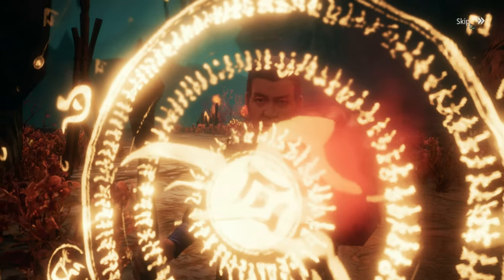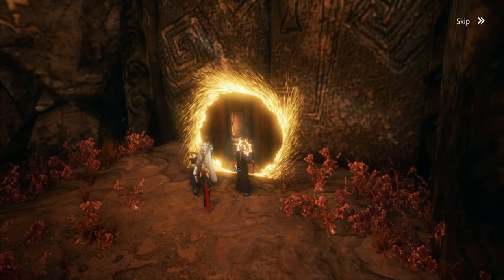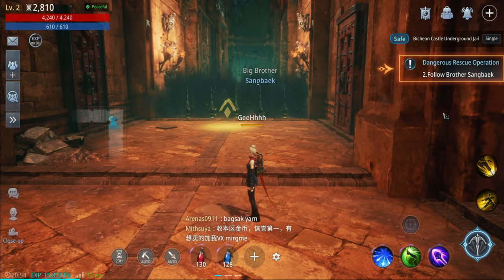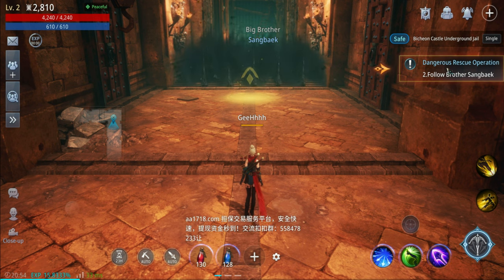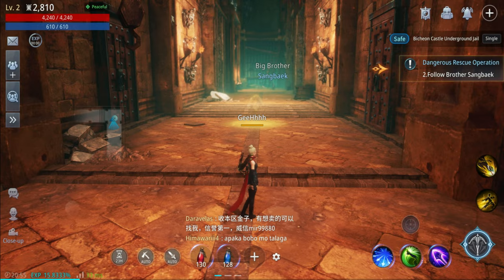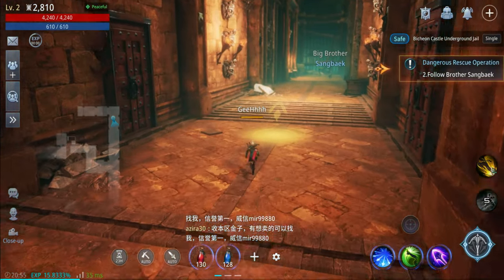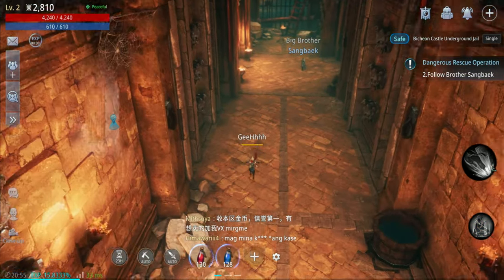I think we need to interact with that - more cutscene. Look at the special effects, kind of like Doctor Strange. Skip. I guess we're in the first dungeon. Big brother Sangbaek is gliding. We need to follow the brother - this could be fun if we're the ones playing. How about let's play - this is how we jump and this is how we dash. It's a slide, not a dash. There's a delay. Now we're gliding.